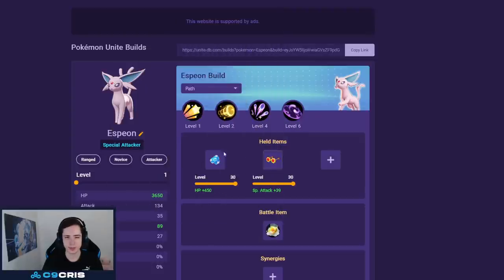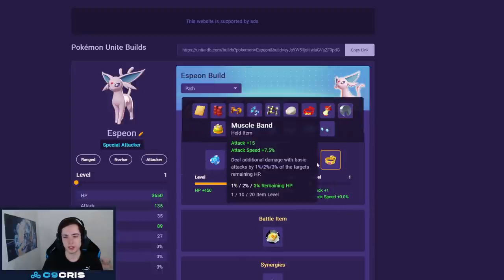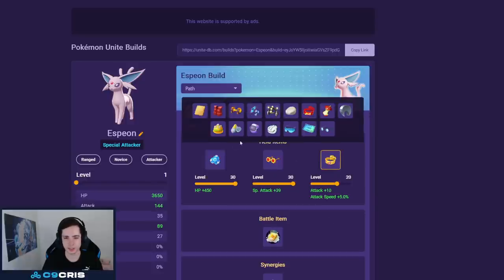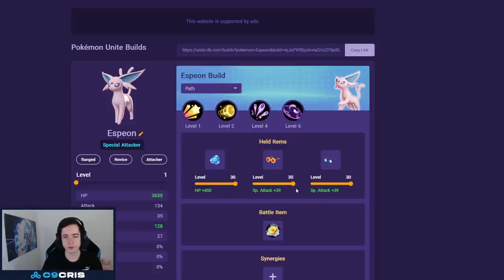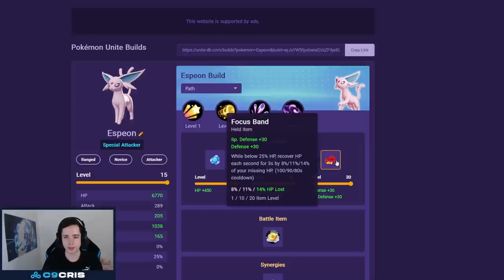For held items, Buddy Bear and Choice Specs I've pretty much played all the time. Espeon has very high special attack scaling, so Choice Specs does a good amount of damage as well. For the third item, for jungling I started going Muscle Band just for faster jungle clear. For laning, Muscle Band is also fine since you auto-attack a decent amount. Double glasses are totally fine too, and Wise Glasses can work as well since Psy Shock has okay scaling with high special attack. You can also consider Focus Band — all of those are fine builds.